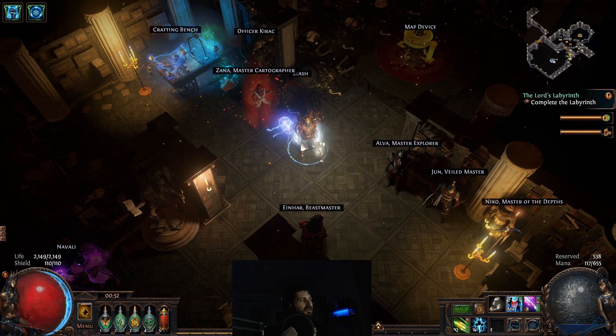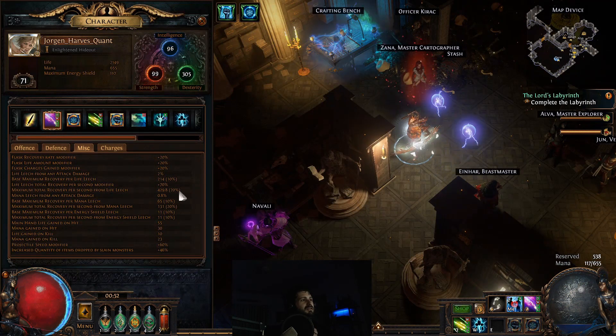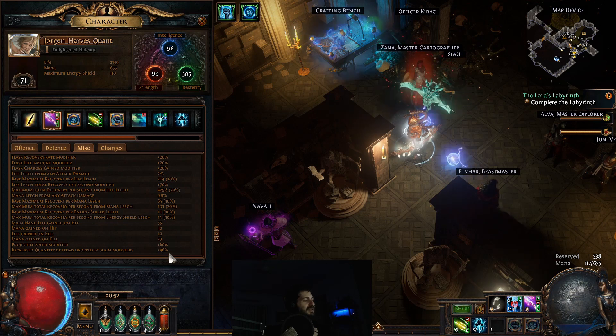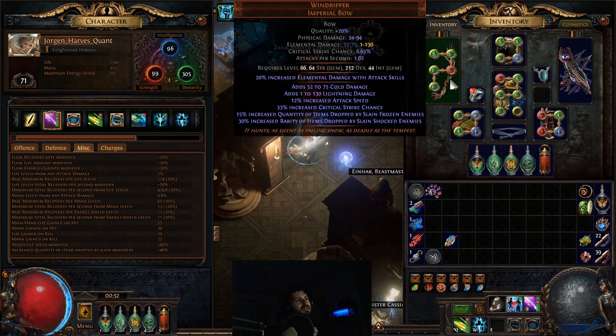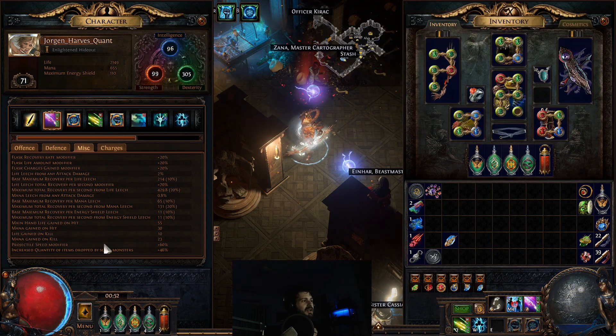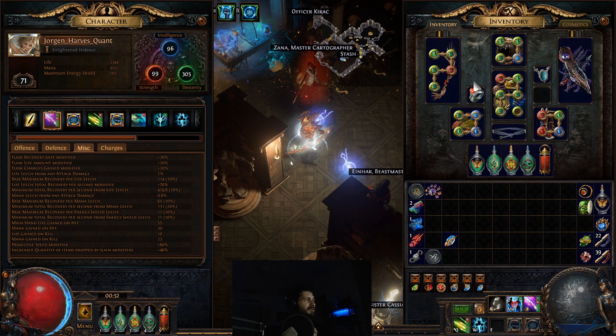What's a currency farmer? It goes by another name more commonly known as a 'quant monkey,' and that's where you basically max out a character using quantity. This character has 46% plus another 15%, so it has 61% quantity. I don't have a Bisco's Collar but I do have a Bisco's Leash, and rarity increases as monsters die — that accounts for our rarity.